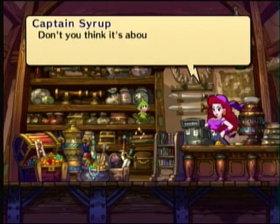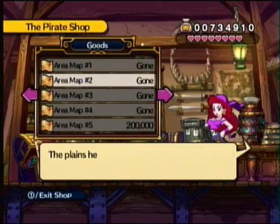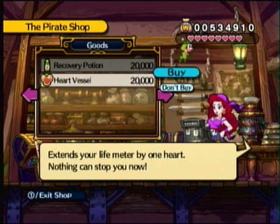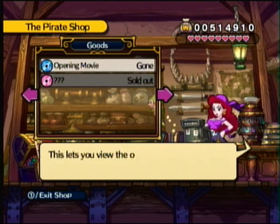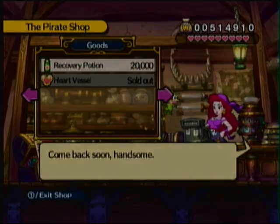Now let's go to Captain Syrup's to buy our last world map. We have more than enough for this. And now we only need one more for Heart Vessel and we have all the health in the game. And I'm not going to buy these, just because I don't want to buy them. We'll have so much money in the end. Quite ridiculous. So anyway, we got a lot. Let's just go out.